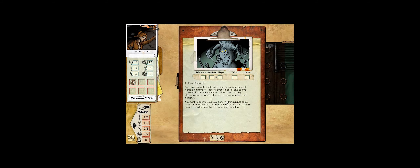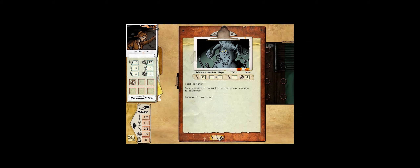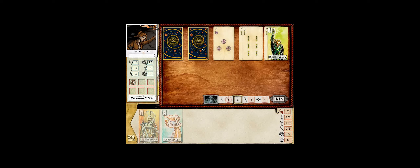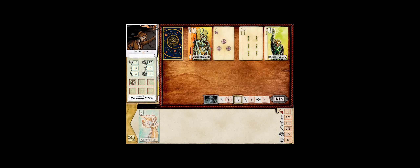Holy crap, it does work! The game must only save the results of the encounter to your game file after you save it. We're confronted with a creature from a horrible nightmare - over seven feet tall, covered in sticky translucent slime - a combination of snail, cucumber, and octopus. This thing is not of our world - from another dimension entirely. We feel overcome with dread and sickening revulsion as the strange creature turns to look at us.